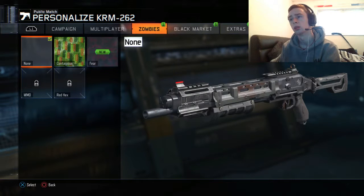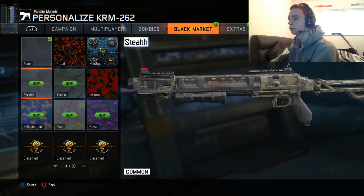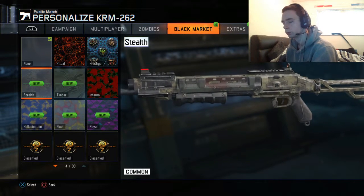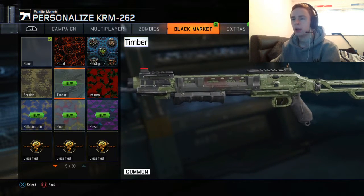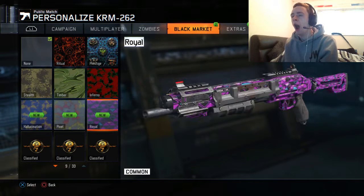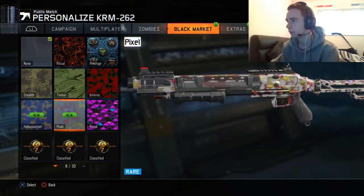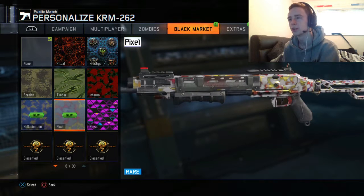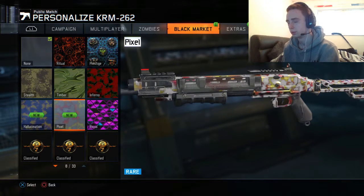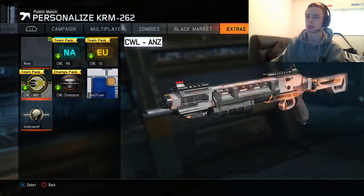Okay, let me unlock the Gauge. Huh, didn't even know. So we got Stealth — looks alright. We got Timber head — looks alright. We got Royal — again looks okay. Pixel — I don't know, I wouldn't use it. And then a Hallucination. And then an extra apparently — which is a Nook Time camo.